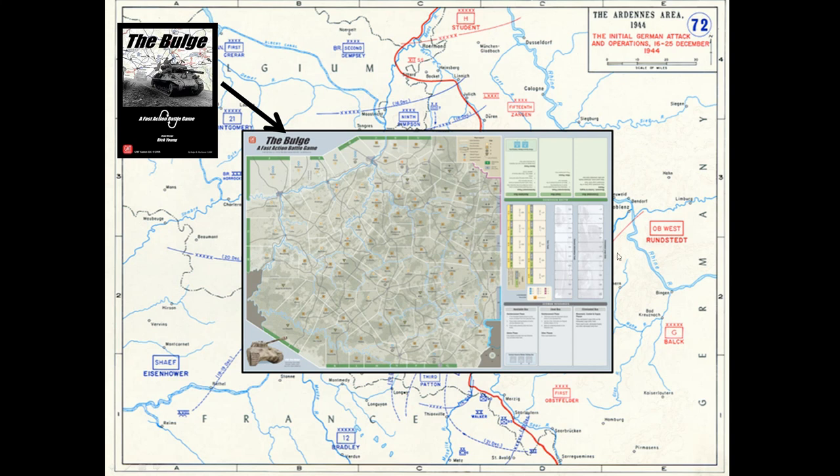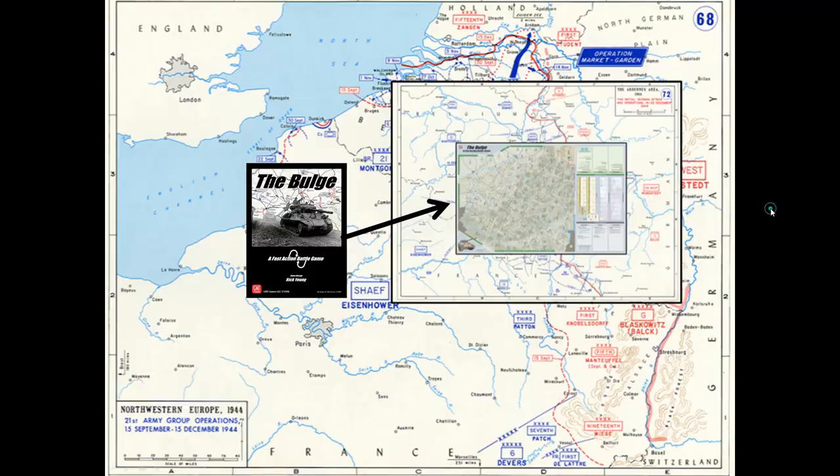It is highly replayable for a block game on one map — there are a lot of different paths and options available. It is very close; I think it's hard for the Germans to win, so you need an accomplished German player. The Allies could probably get a bit bored since they mostly just respond to German attacks. But again, this shows the map within the context of the Bulge — this is where the fighting was. You can see that red line which runs under the map, and then on a broader map of Europe, with Antwerp just up here.